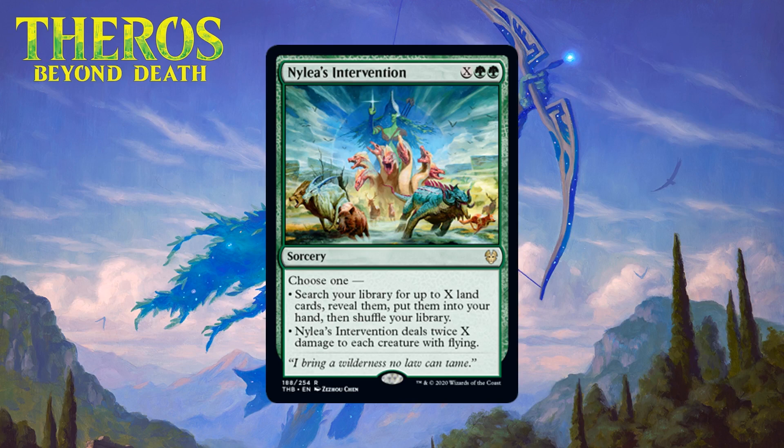Next up we have Nylea's Intervention, which for X generic and two green is a rare sorcery. It's a modal card — you can search your library for up to X land cards and put them into your hand, or Nylea's Intervention deals twice X damage to each creature with flying. This is going to be spicy in Commander and maybe even 60-card formats, but I don't love it for limited. It gets its power in constructed from fetching powerful non-basic lands, which won't matter here. What keeps it relevant in limited is helping you splash and, if you draw it late, dealing damage to flyers. Still, there will be enough times where neither half is particularly useful. Its ability to both help you fix and kill flyers does enough that you play this most of the time in green decks, but it's really just filler — I'm giving it a C.